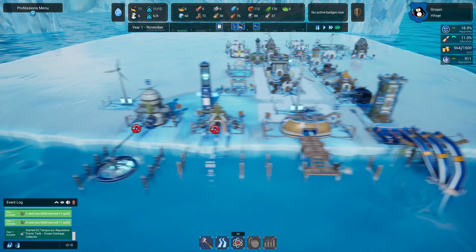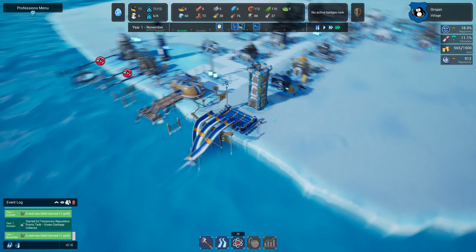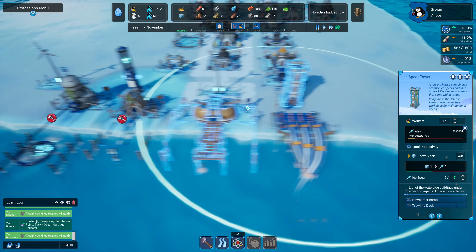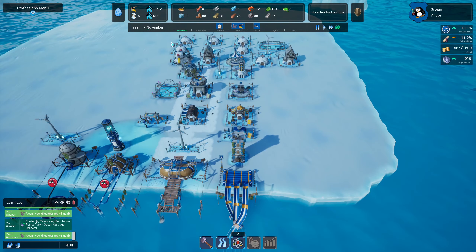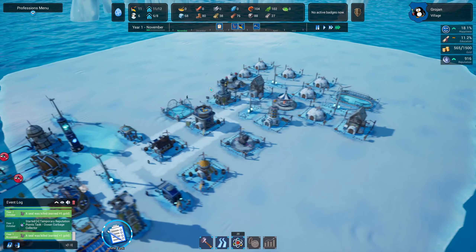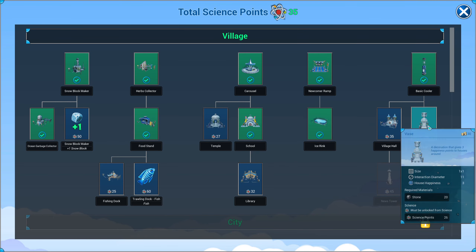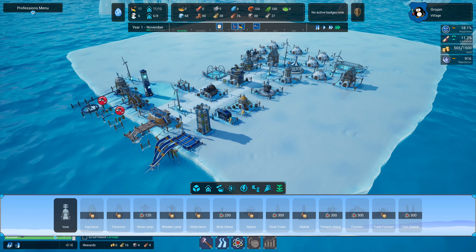None of these buildings are protected, but even having protection didn't stop us losing the herb collector. We'd probably need quite a few towers actually, but we don't have the penguins to spare. Our next task is to unlock a vase decoration. Decorations provide extra happiness points to houses each month. A vase costs 26 science points — that's expensive. Under decorations we've got a vase.